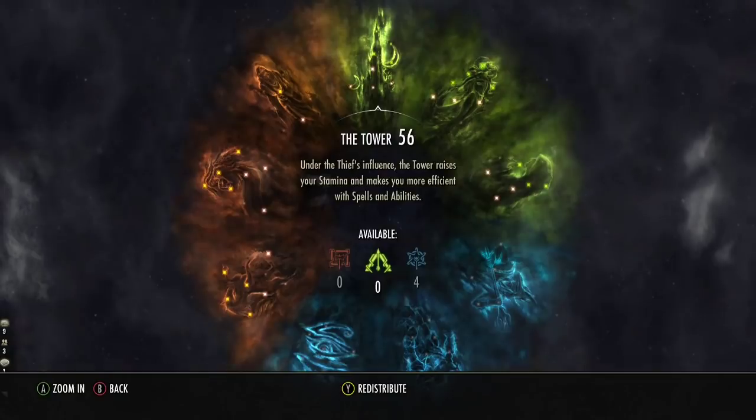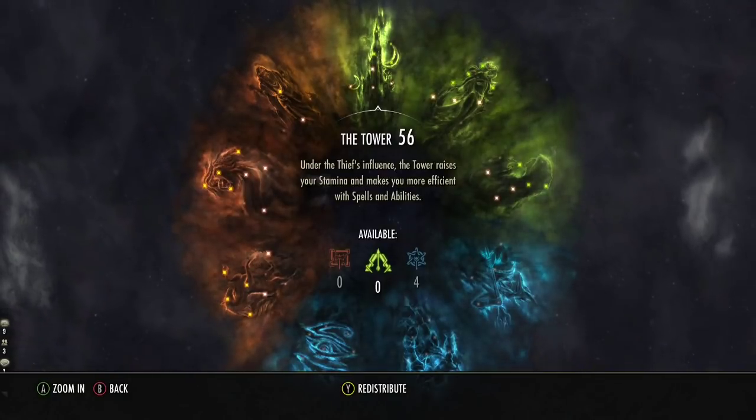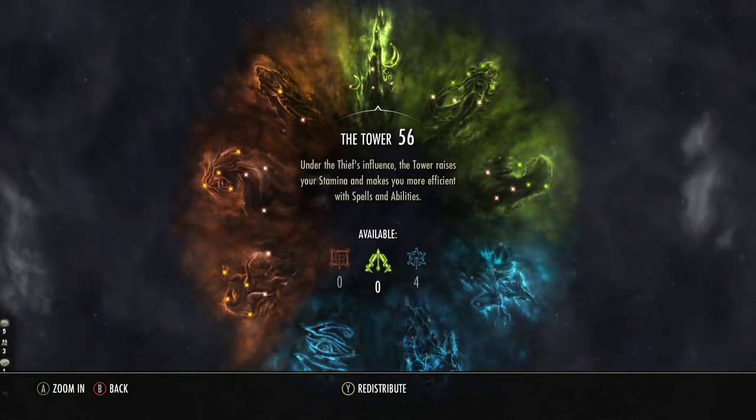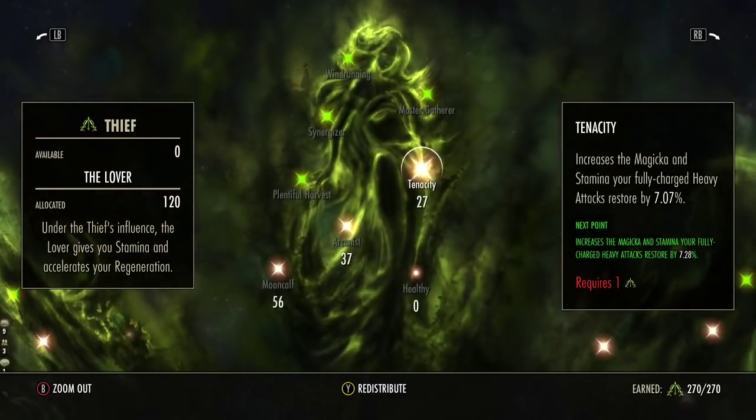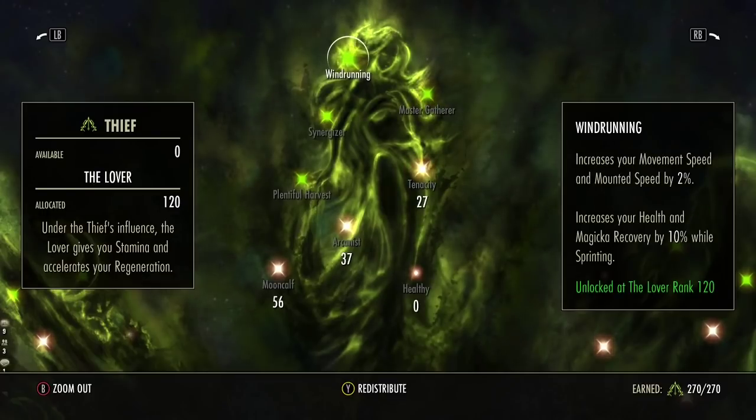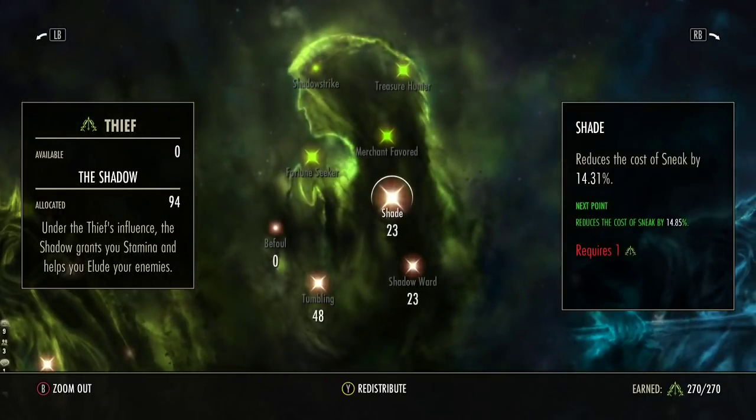For the CP, like with all my builds I've min-maxed it to make it easy to understand but also highly effective. Go through and pause where you see fit. The key thing in the middle section — the Thief part — you want to get Wind Running for a bit more movement speed, which is really nice especially in sneak. You also want a bit in Shade just to get some sneak cost reduction.